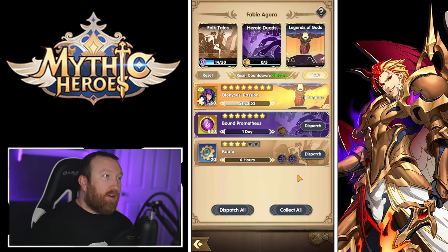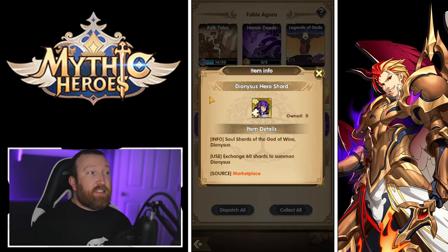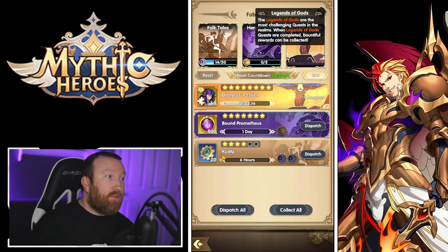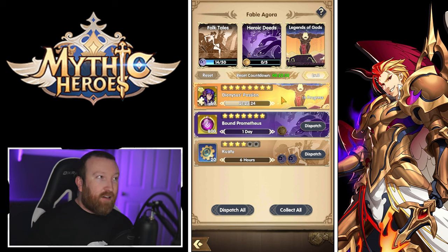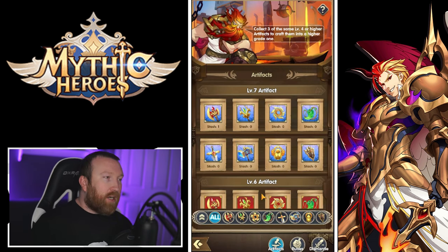Fable Agora is your daily quest system where you send heroes on missions to get resources. There are many different tiers — you can get hero copies, resources, faith for the divinity system, gears of time, and cogs for progression. As you complete more of each quest type, you unlock higher-tier quests like heroic deeds and legend of gods, scaling up your rewards progressively.